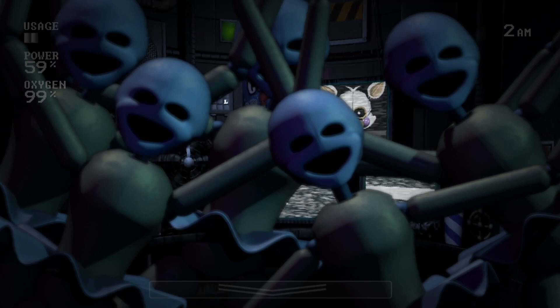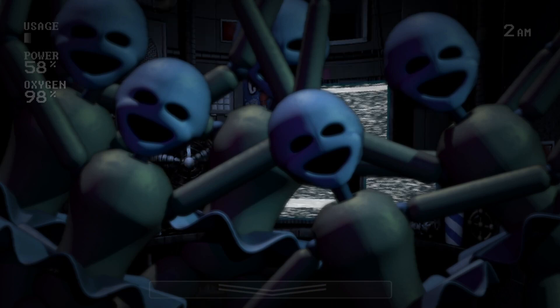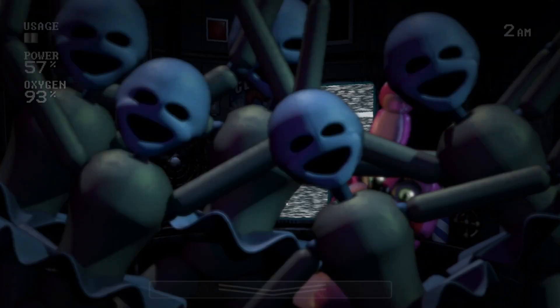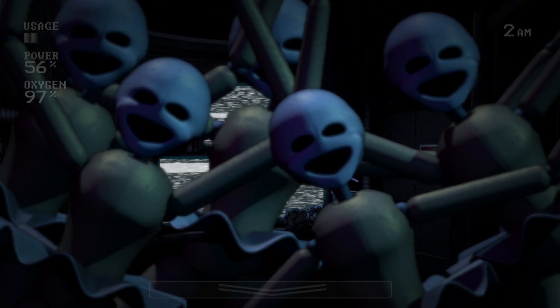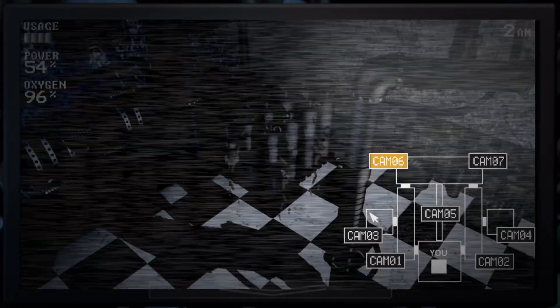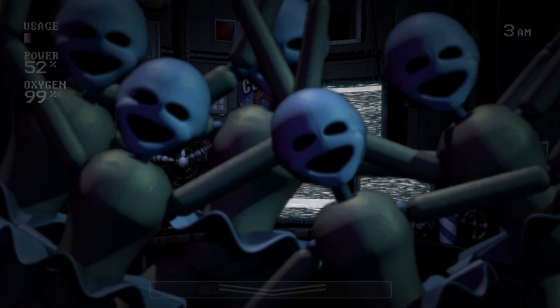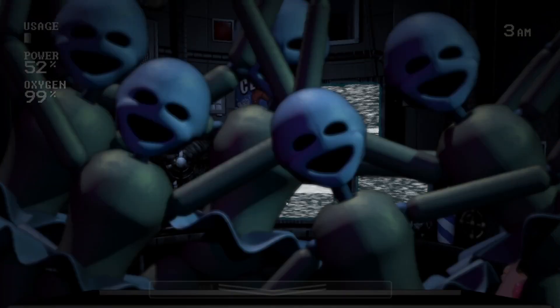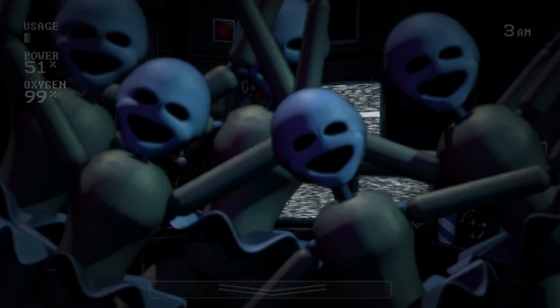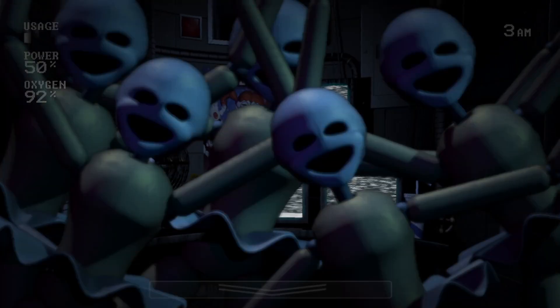Camera Phase 2 is a bit trickier. By the second time that you check Foxy, your oxygen and power will begin draining. After the monitor comes into view, you'll go to Cam 6 and shock the Minireenas as fast as you can. Then move to the closet on the opposite side of where Freddy is and shock Electrobab. You can easily keep track of this — just go to the opposite side of where you are in the office. This is another benefit to tracking Freddy with your mouse. Once you've shocked Electrobab, go back to Cam 7 and check the camera borders for Yendo. Then drop the monitor.